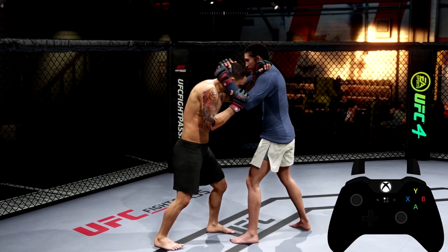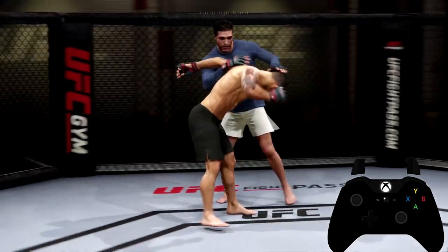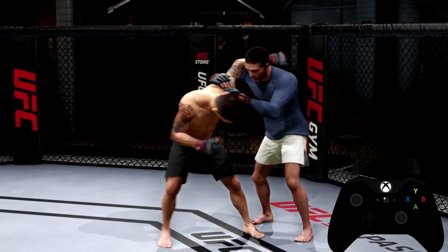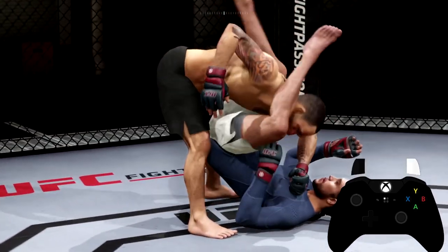Now let's say he wants to try to do that flying triangle. Once he gets you here he can do a flying triangle, but if you're holding down right trigger as he goes for it - boom - deny, back to the feet.